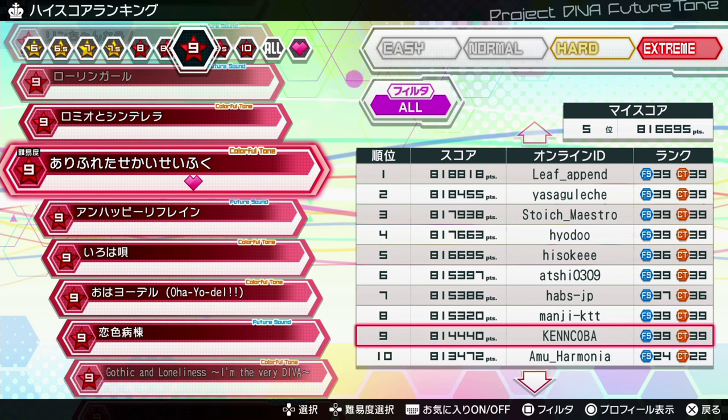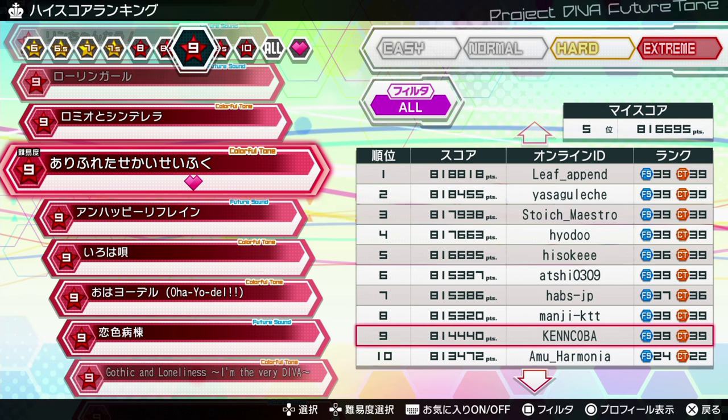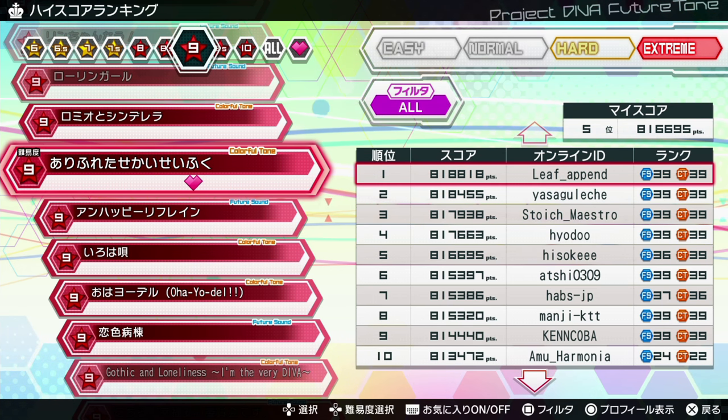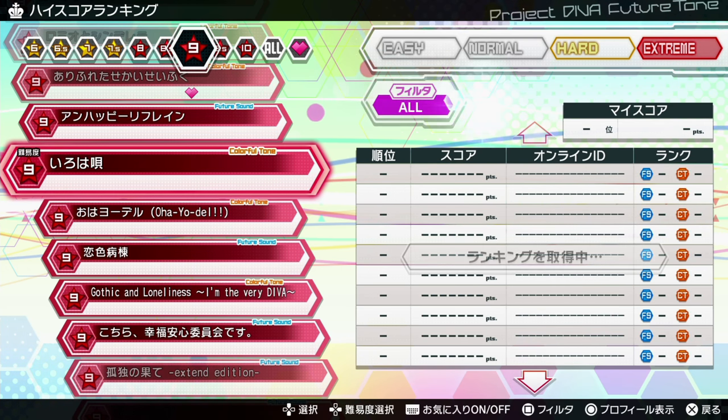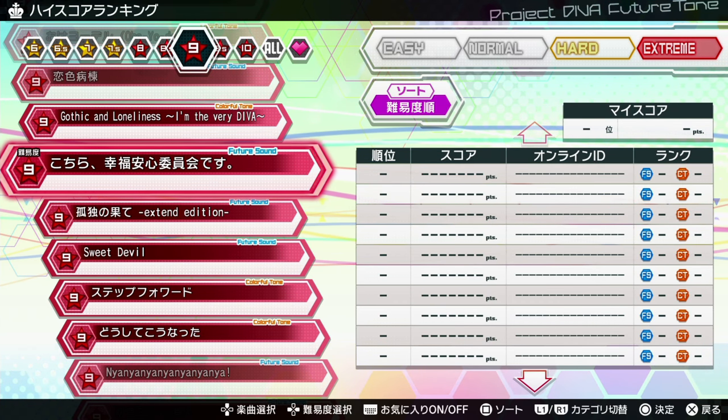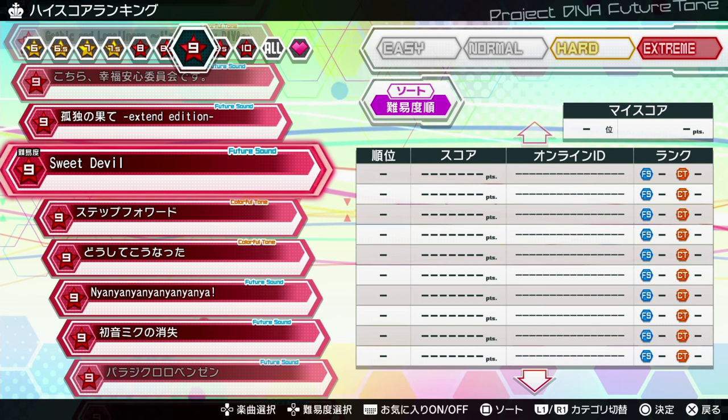A lot of people are confused by this — they got a Perfect but their score is worse than someone who got an Excellent. This could have been fixed if the system prioritized Perfect rank first, then used points as a tiebreaker, but they only care about points. So most of the top scores you see are not Perfects — they're Excellent, sometimes even Great. Some songs like this one do require a Perfect, but others like the ABC song or the Happiness and Peace of Mind Committee song do not.